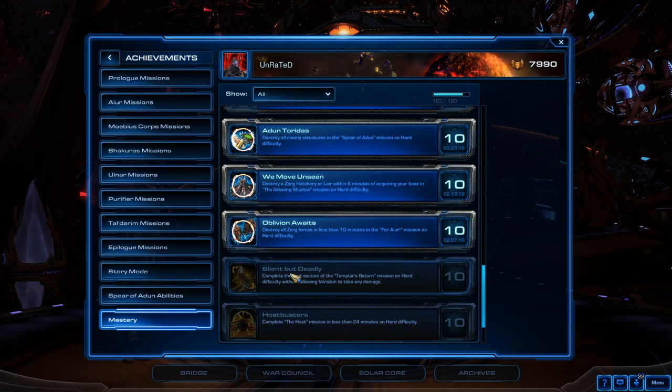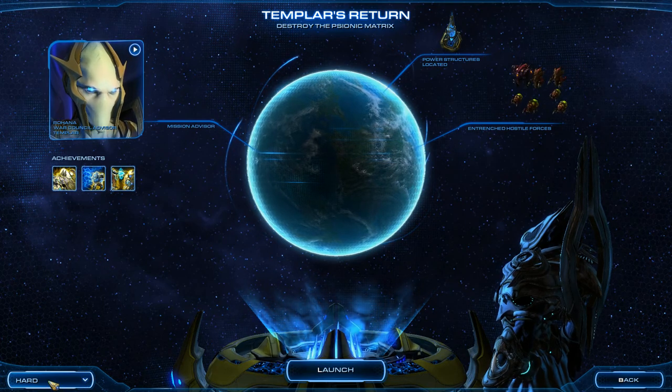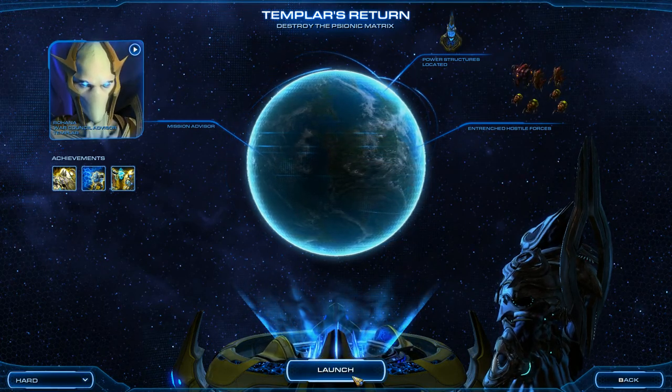Hello everyone. I have a walkthrough on how to get the Silent but Deadly mastery achievement — that is, complete the first section of the Templar's Return mission on hard difficulty without allowing Vorazin to take any damage. We're on hard difficulty and we're just going to hop straight into it.